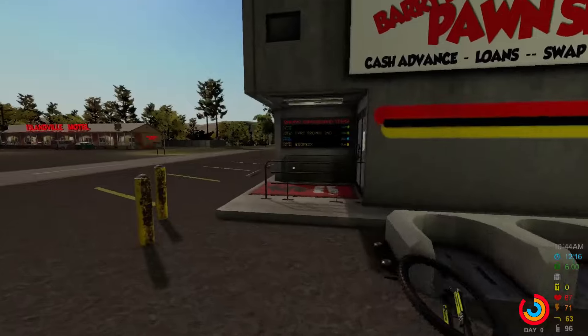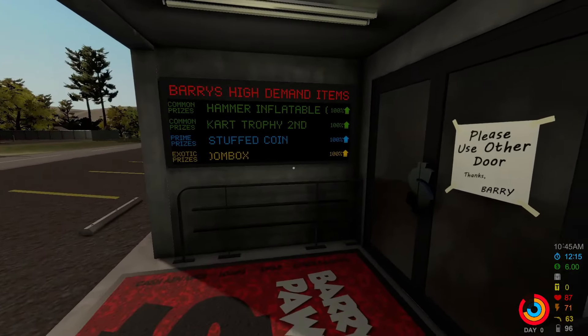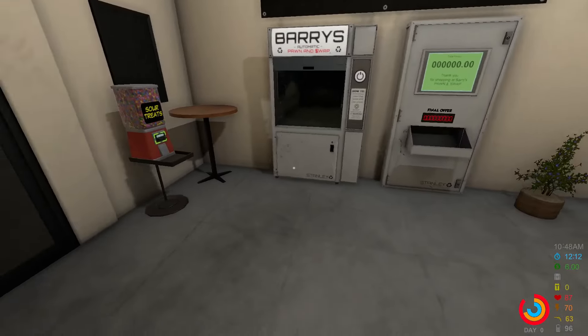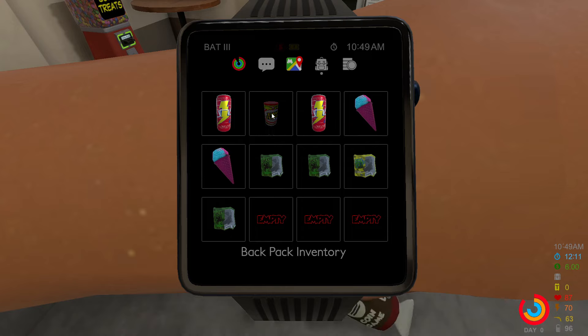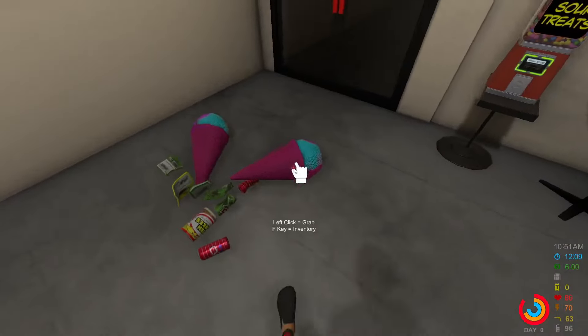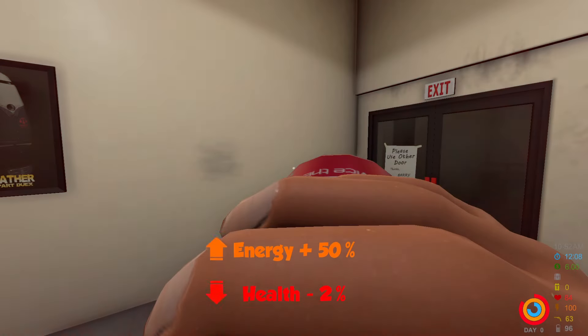Here we are at Berry's Pawn — they buy all of our stuff. On the little board they show high demand items, and those will be worth double, so watch out for those. Right now we're going to take what we can get because we're broke. Walk inside and just drop everything on the machine — including the stuff from the claw machine back home. You can also drink a soda before selling it; they're worth the same whether consumed or not, so you might as well drink it.